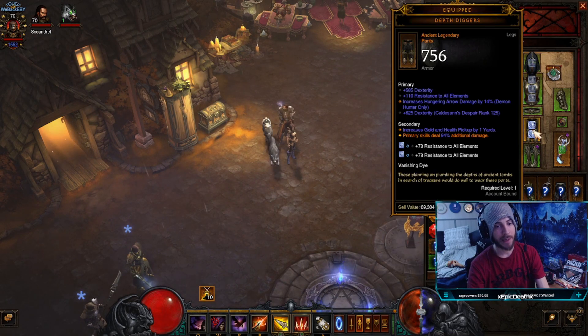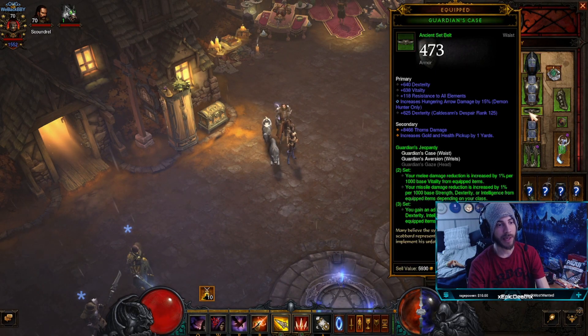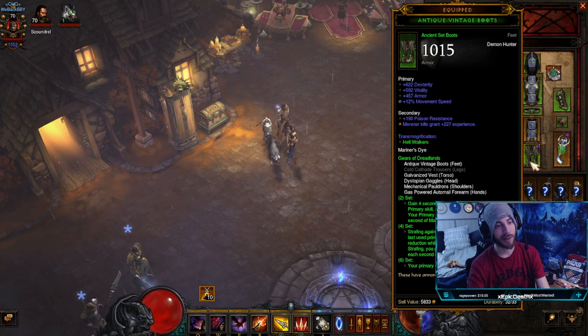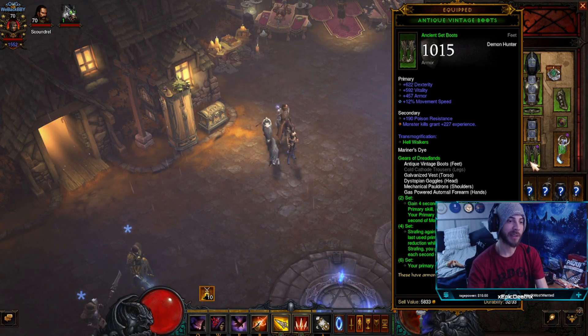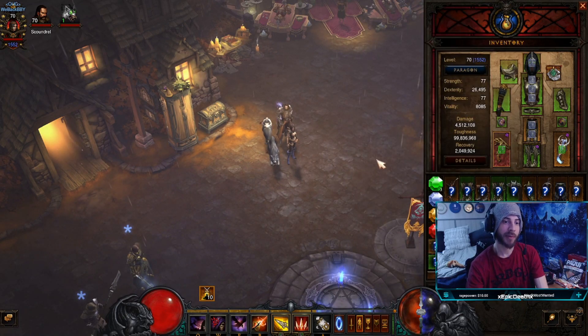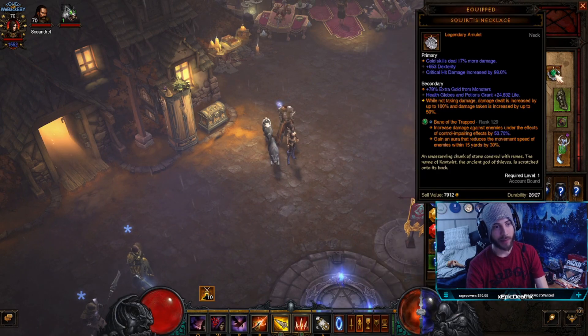For my belt and pants, dex, resistance, and Hungering Arrow is probably the prioritization. You can see I have dex, vitality, resistances, and Hungering Arrow on the belt; dex, resistance, Hungering Arrow on the pants. For boots you can do whatever — dex, vitality, resistances or armor. The movement speed you don't really need because you can get 25% from paragons, but I did take 12% on here and put the rest into paragons to hit that 25% cap.